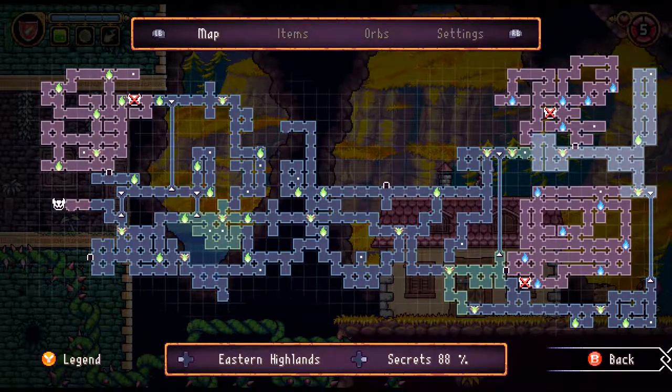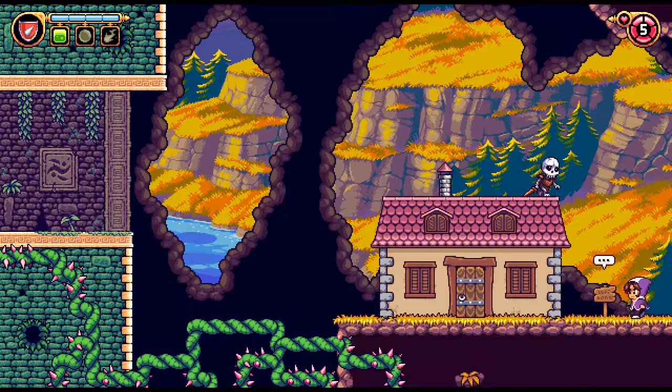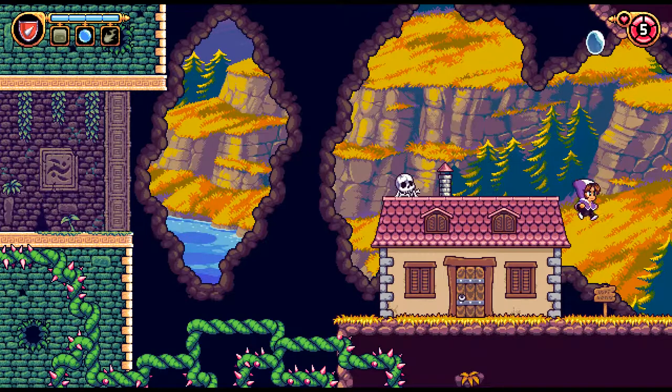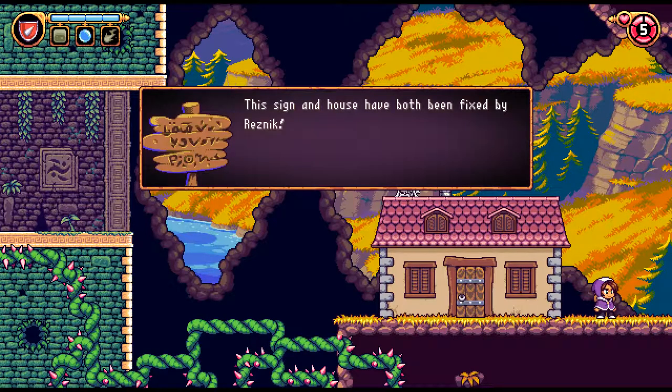Well, what do you know — maybe my memory doesn't suck as bad as I thought it did. I mean, I know it sucks, just in this case I happen to be right. My first hunch was that it was in this area, but then when I thought about it — could it really be the screen connecting to the Sylvan Ruins? Would that have both the entrance to the temple and that hut? And yes, as it turns out that is exactly the case. The sign — this sign and house have both been fixed by Resnik. If you need anything fixed, visit my workshop pronto.